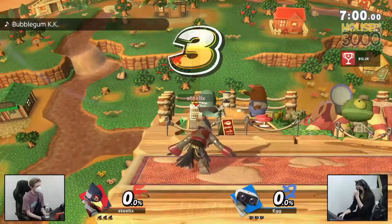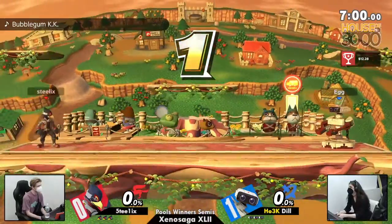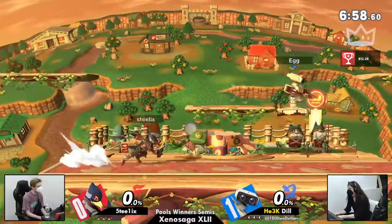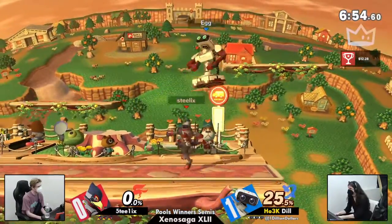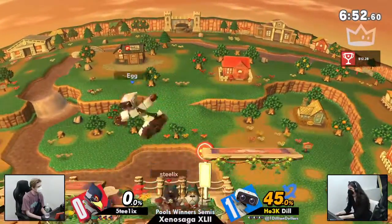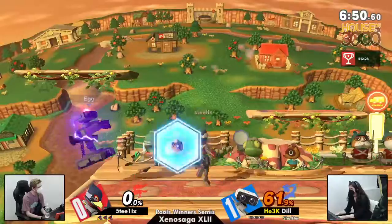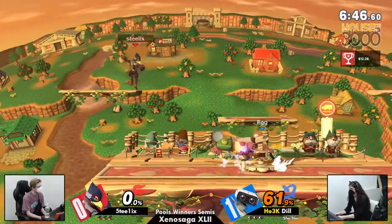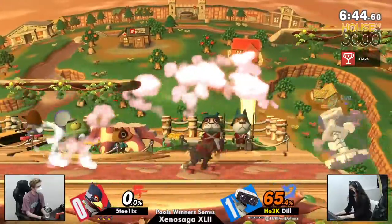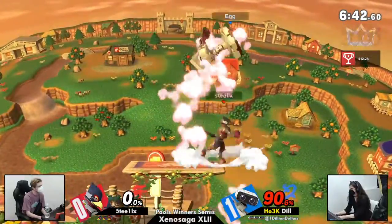No one wants to scrap with Rob, right? But no one wants to scrap with Falco either. I think Falco's advantage here is that with that reflector, they're able to get up in your face faster and say, 'Hey, I'm going to steal your stock before you can steal mine.' I'm going to want this advantage and hold onto it for dear life. Who gets to rob a stock first? Exactly. Who's the worst criminal? Who's getting a death penalty?